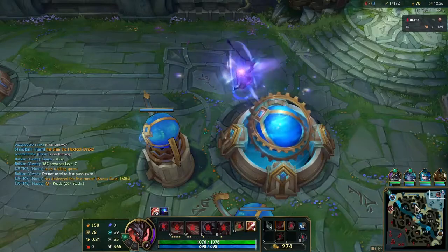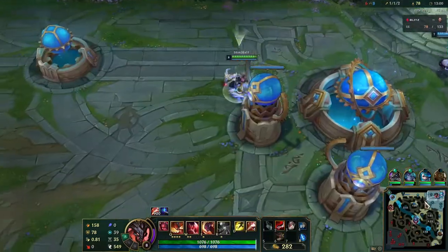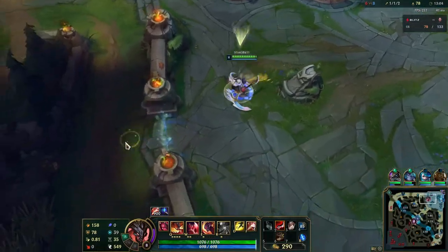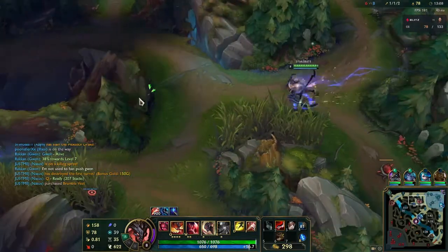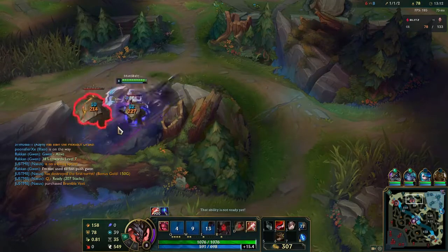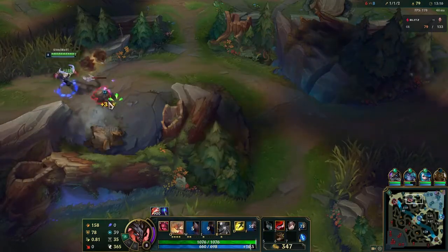Can we take a moment to appreciate how beautiful the Nightbringer Kane skin is? Look at that - he's white, you got a white Rhaast. I mean that just looks fire to me. I was thinking about getting a chroma - what do you think? Should I get a chroma? What's the best one to buy? I love this skin. It's absolutely beautiful. This was my gift to myself when I hit mastery seven with Kane, which actually took like a day after I hit mastery five.